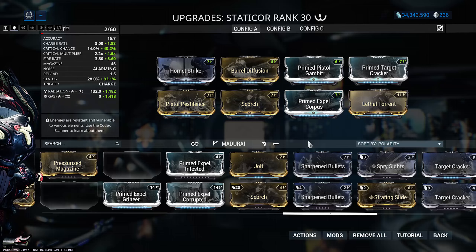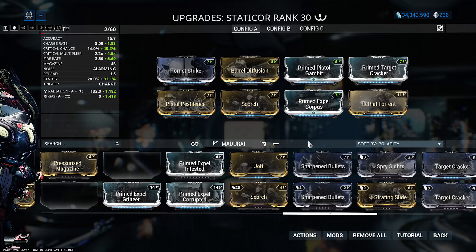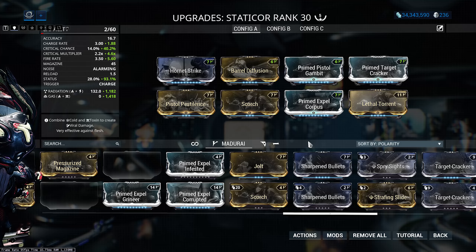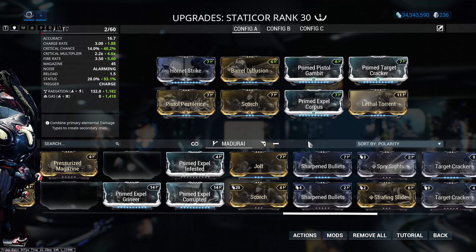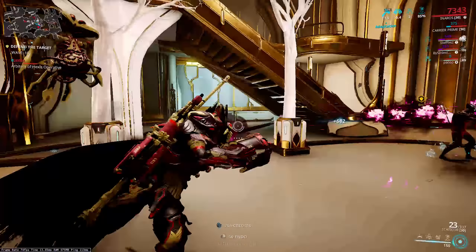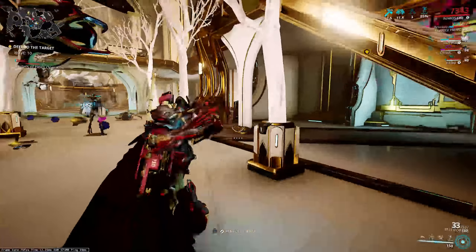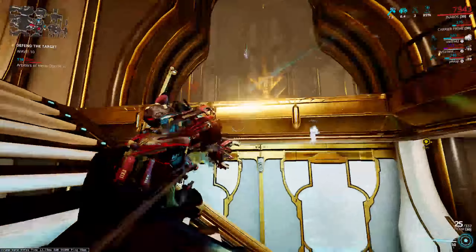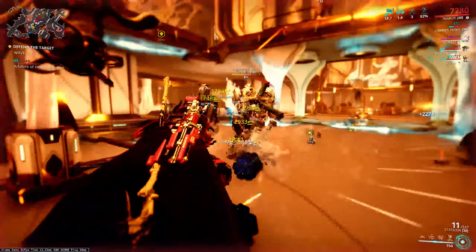This is my favorite build and the one I run for arbitrations. If I know I'm up against Corrupted or Corpus, I'll switch things around to come into the mission with the best setup possible. Gas and radiation works incredibly well against robotics, gas works incredibly well against anything fleshy, and with the Primed Expel mod matched to what you're fighting, it is a beast for arbitrations — absolutely incredible.